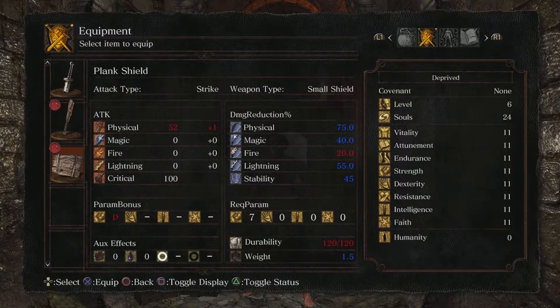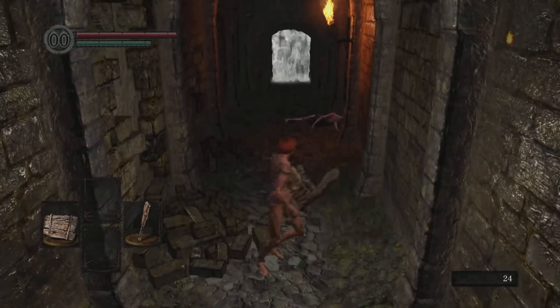The plank shield only weighs 1.5 units, but you can definitely do better with just about any other shield, other than the cracked round shield. Now, for the club — it's fine, but you can do a little better. I think the mace has more attack power. You can buy some other weapons early on in the game from the Undead Merchant that will be better, like the reinforced club — even though it has less durability and lower scaling, it just has much better base damage than the regular club.